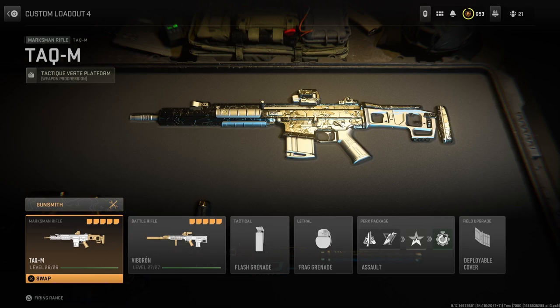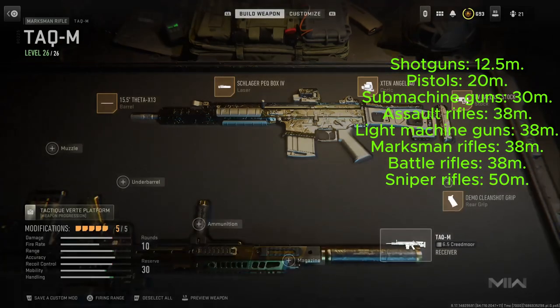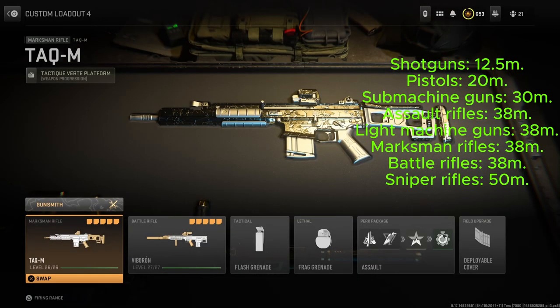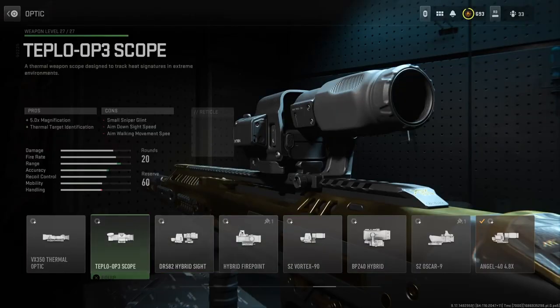For shotguns it's 12.5 meters or more. For pistols it's 20 meters. Submachine guns is 30 meters. Assault rifles, light machine guns, marksman rifles, and battle rifles are all 38 meters. For a sniper rifle it is 50 meters.